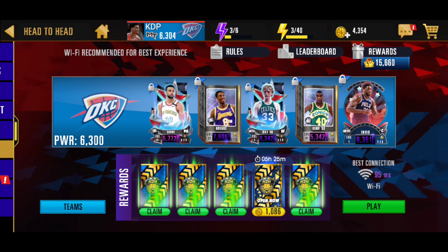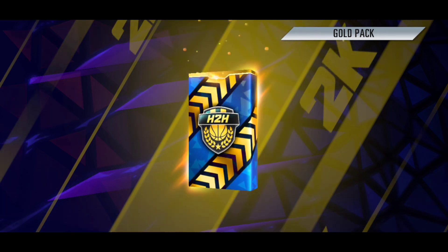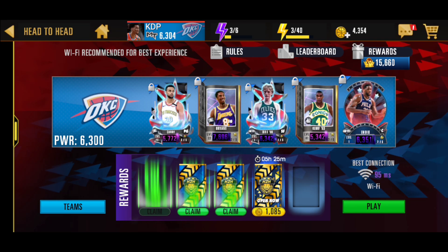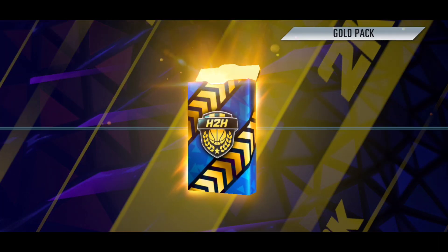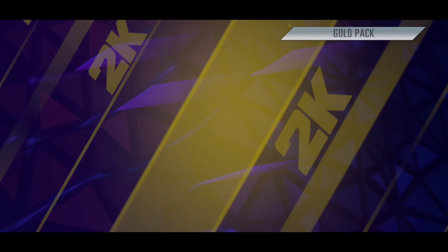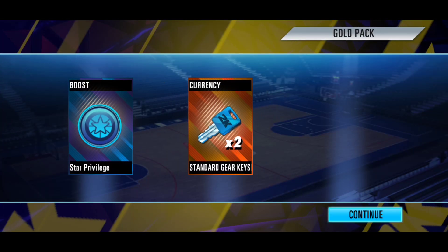We are back with some more head-to-head packs. We have four go packs and also a super pack waiting to open. From the first go pack we're getting an onyx Kerubiya, which isn't that bad since onyx was just released a couple of days ago. We're getting two amethyst cards with Brandon Clark and Gallinari, as well as a standard gear key.